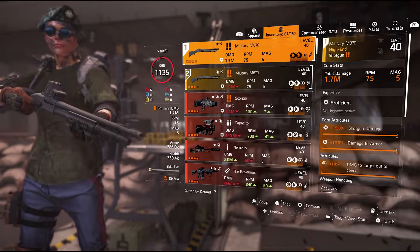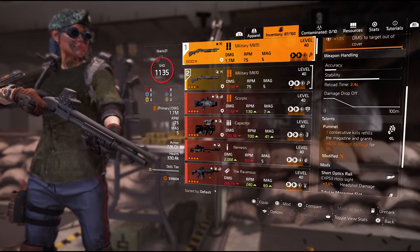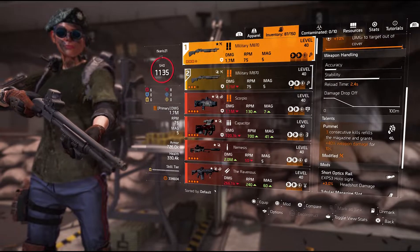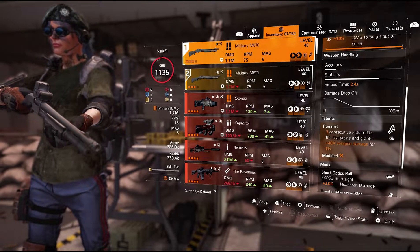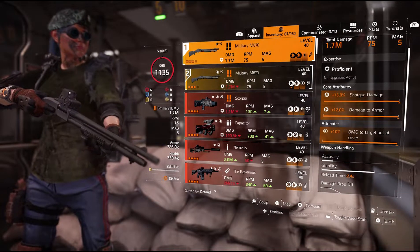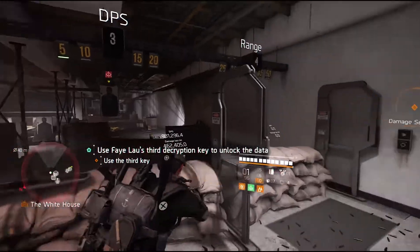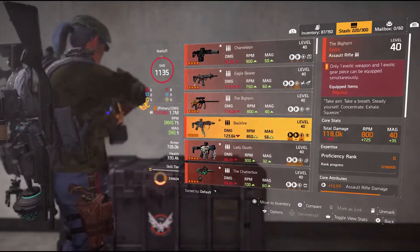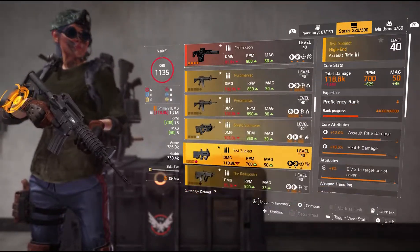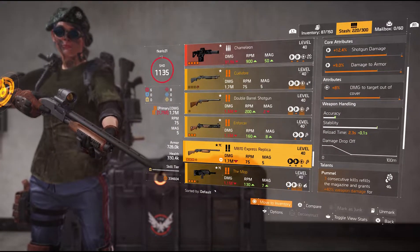For the weapon choice, the M870 is the best choice. It has the highest damage in the shortest amount of time. With the talent Constructive Kill, it refills the magazine and gives you 40% weapon damage for 10 seconds. And of course the Striker build gives damage to targets out of cover. I'm using the Military M870.